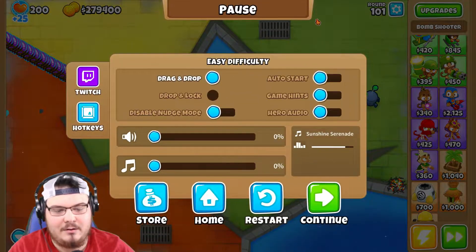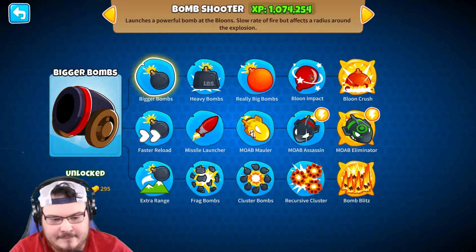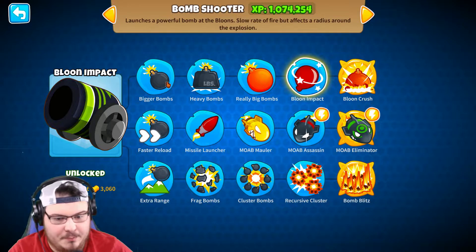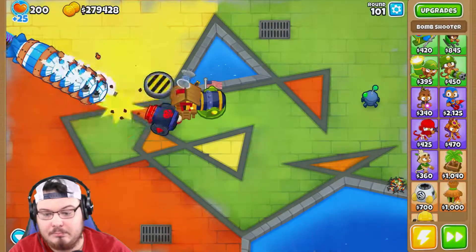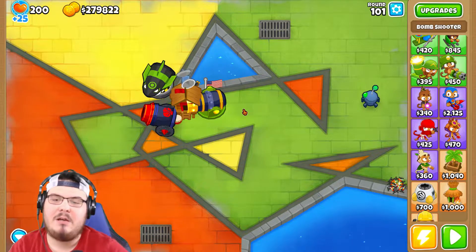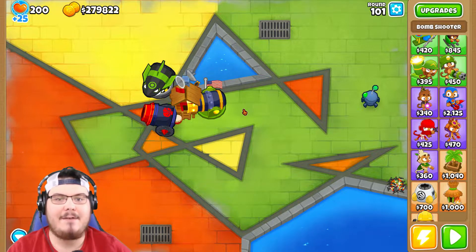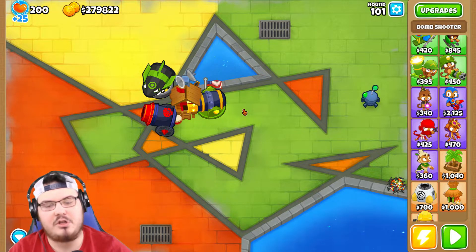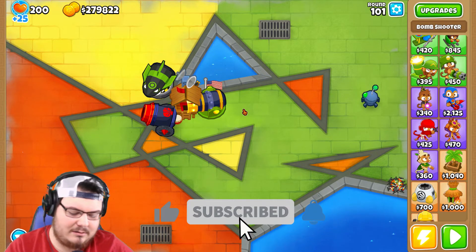We did it! Let's look at the upgrades — balloon impact explosion: 'balloons are stunned.' So the top path is really overpowered. I normally go the middle path but the top path just proved itself to me today. Anyway guys, make sure you hit that like and subscribe button — it would mean the world to me. Go check out my second channel, a bunch of amazing content is going up there. Also, keep God first. Peace.